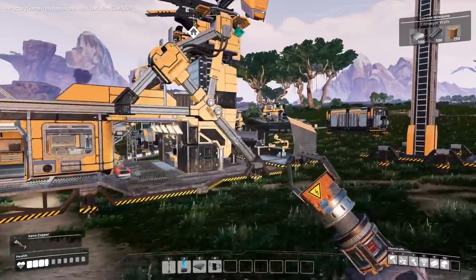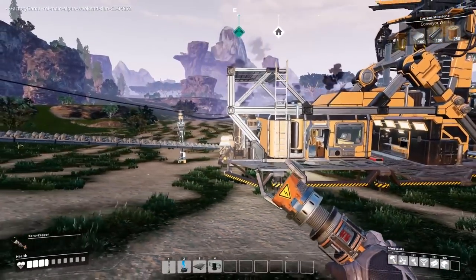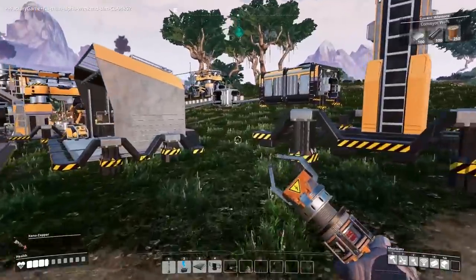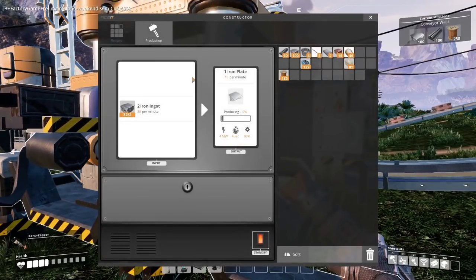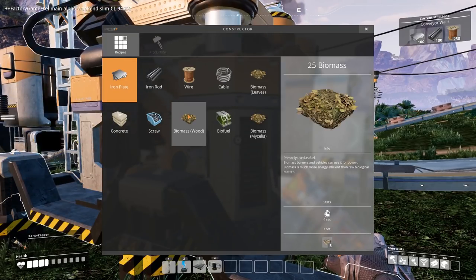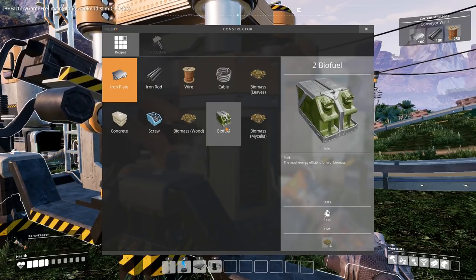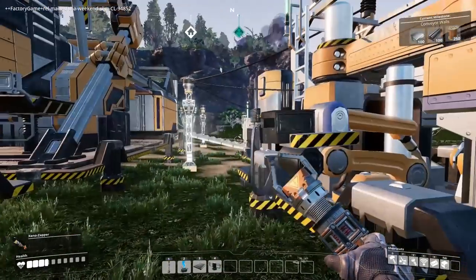So whilst we wait for things to happen, I want to automate the biomass production. We can turn leaves into biomass and then biomass into biofuel using — I guess — two constructors in a row? Because if you look at the recipes, leaves go into the constructor, the biomass comes out, and then it has to go into another constructor. So we need two constructors if we're going to do this.